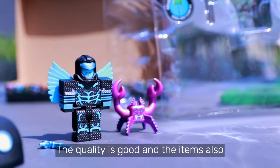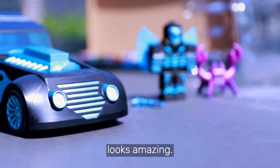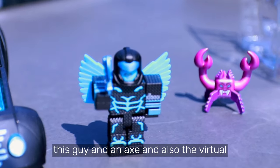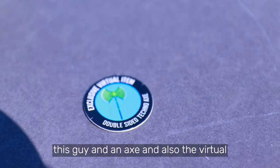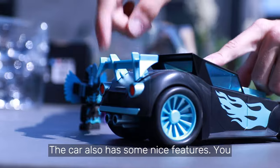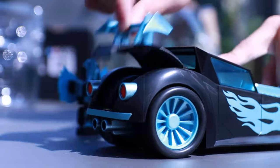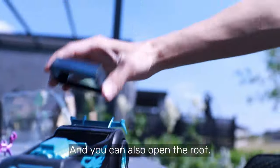The quality is good and the items also look amazing. The package includes a car, a monster, this guy, an axe, and also the virtual item code. The car also has some nice features — you can open and close the trunk, and you can also open the roof.